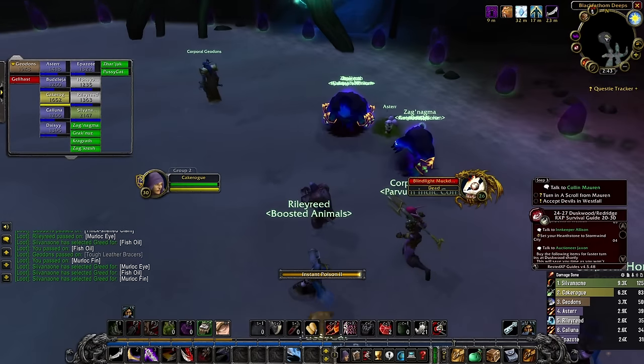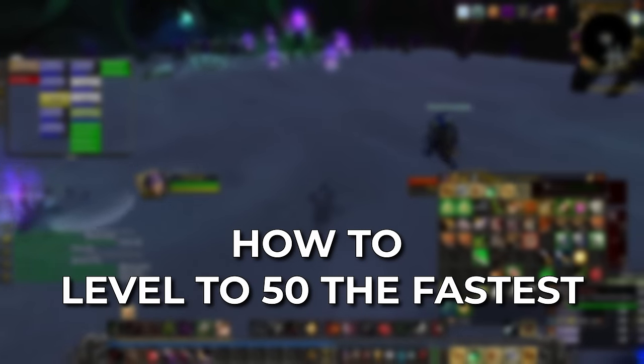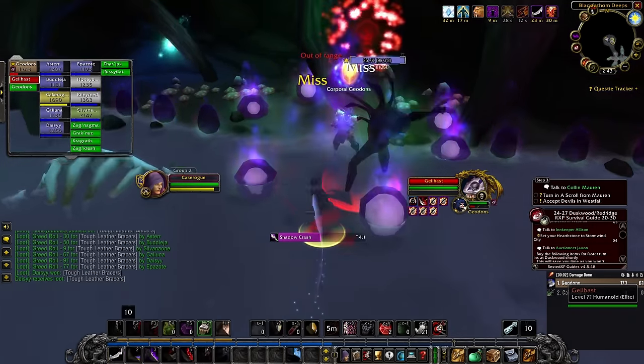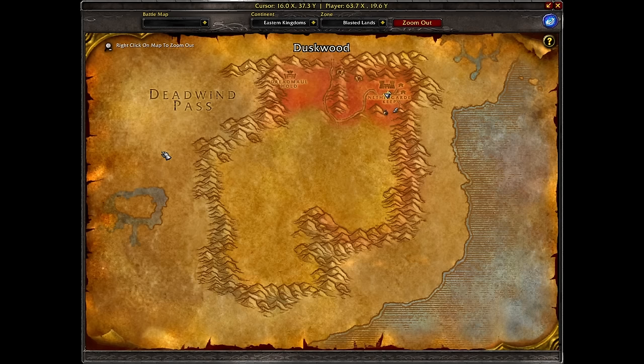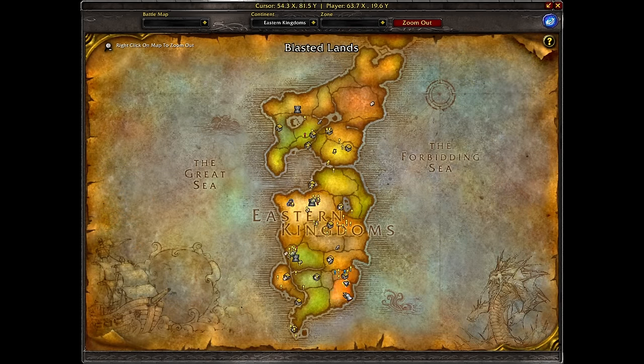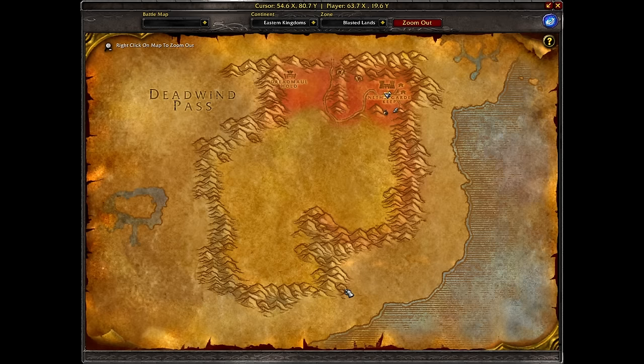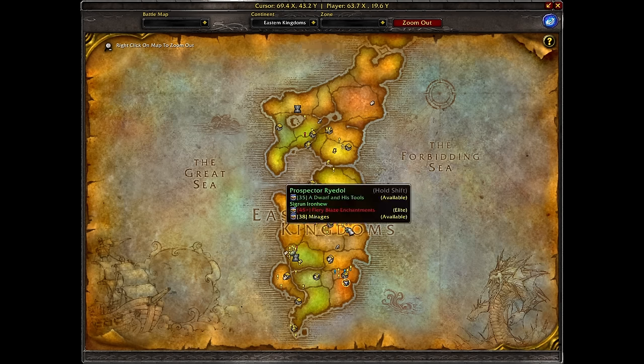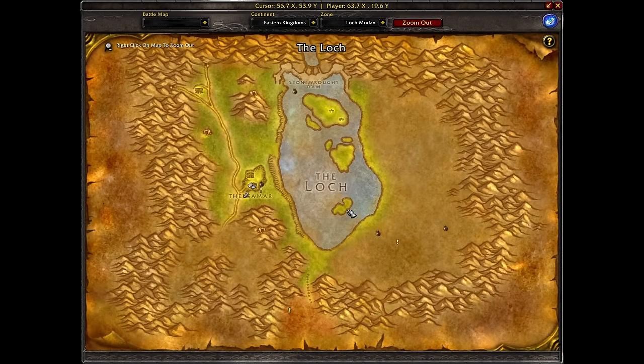To start, here are some flight paths you should have, which are going to be a little bit hard to get to or be contested by the time the new phase comes out. First, you want to get the flight path in the Blasted Lands if you're Alliance. If you're Horde, the Swamp of Sorrows has one as well, which is much closer since the Sunken Temple is right there. Next, you want to make sure you have the Lok'Modan flight path if you are Alliance.